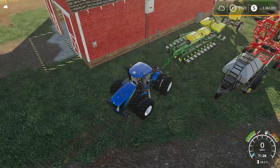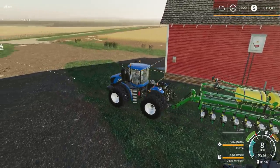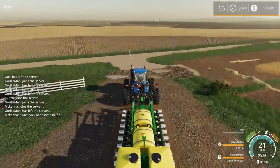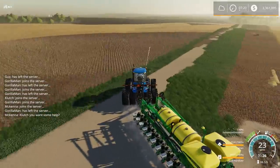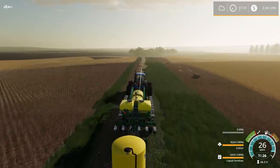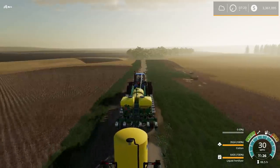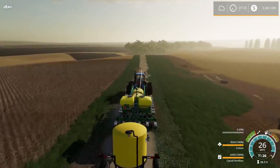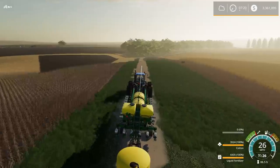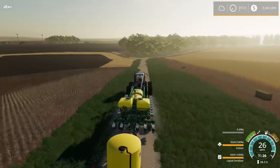I believe this is KNN Modding's T9. This is a small frame addition, so it's a lighter horsepower addition. The bigger frame has bigger horsepower, getting all the way up to similar to a Steiger. A Steiger and Case and New Holland are made by the same company, so a lot of the parts they have are similar.